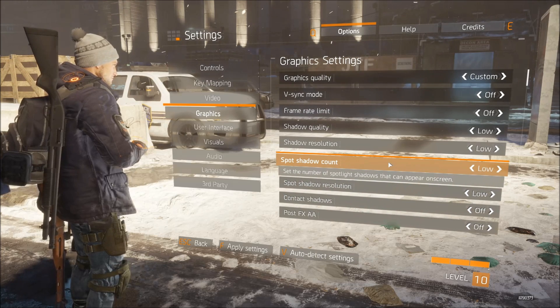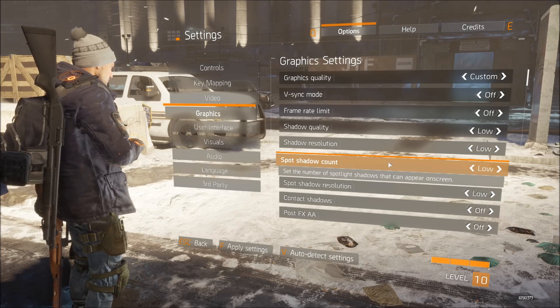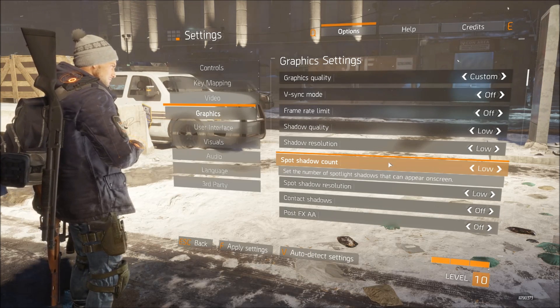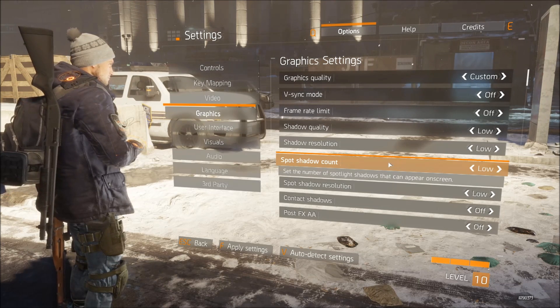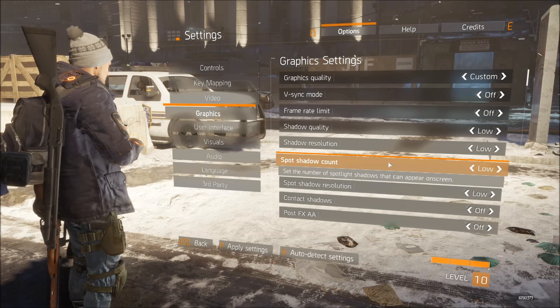Hope this helps you guys and can improve your FPS. If you have any struggles, let me know in the comments below and I'll try my best to help you out. Like I said, I'll copy and paste my settings for a medium to higher spec machine into the description below for you guys, so check that out. Make sure you hit the like button, and subscribe for more The Division content on this channel.